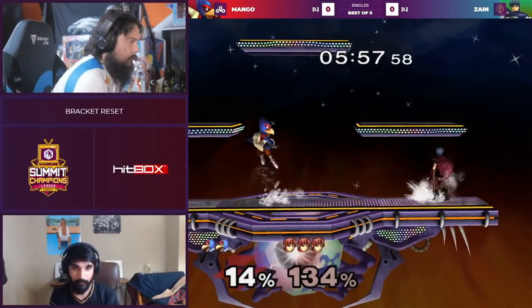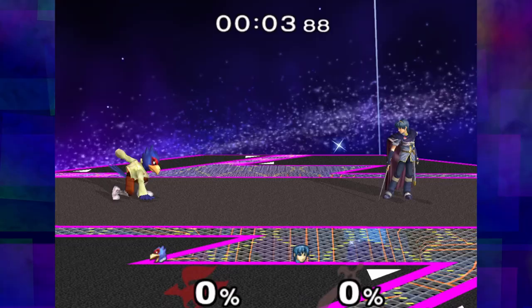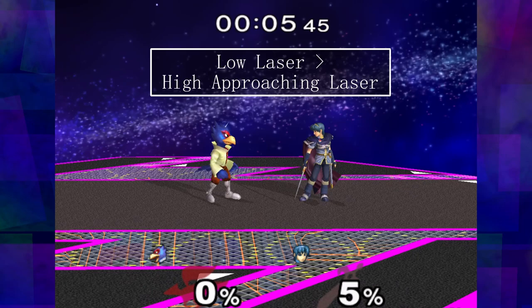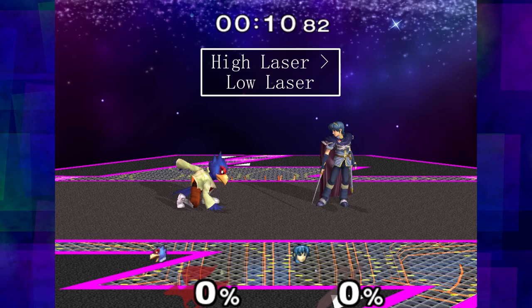Another reason this setup is so strong is that shooting a low laser into a high laser gives the opponent less time to act in between lasers. Also, approaching with the laser gives the opponent less time. Here, Falco shoots a low laser into a high approaching laser. The Marth only has 6 actionable frames between the two lasers and cannot get out his F smash.